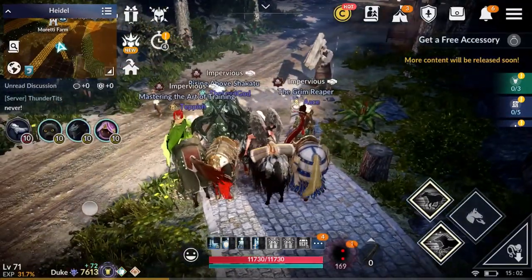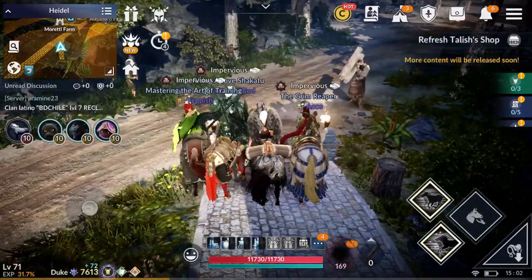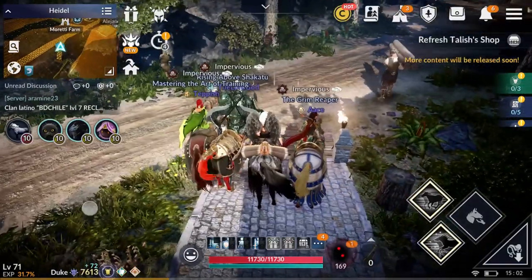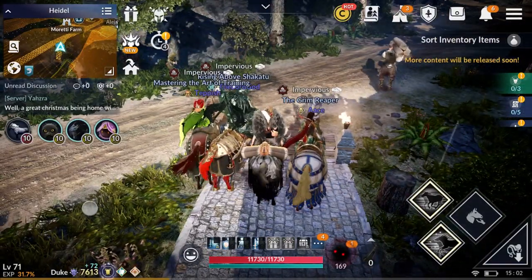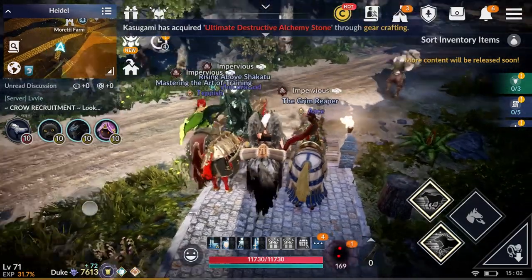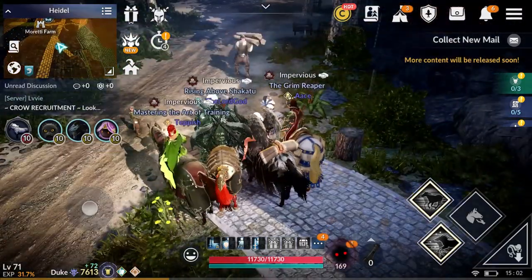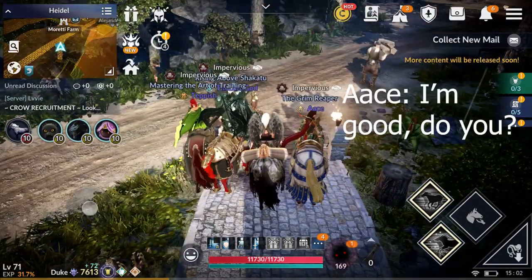First we got the Lord God. What's up, Lord? Hey, what's going on? And next we got Tepish. Hey, what's going on? Nothing much. And the last, we got Ace. Hey, what's going on, Ace? I'm good, you? That was awkward.